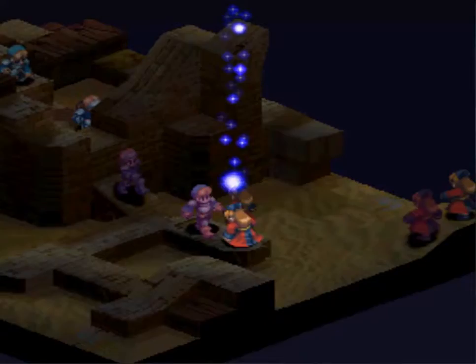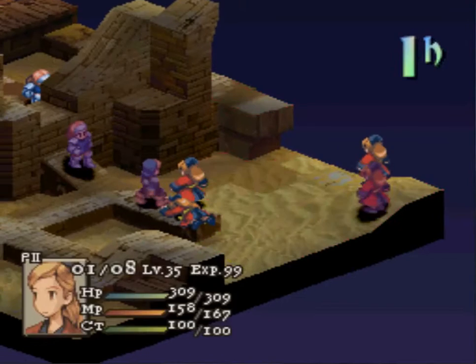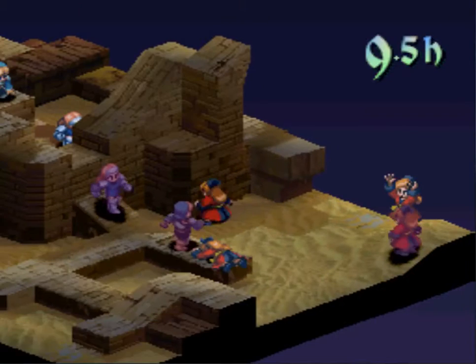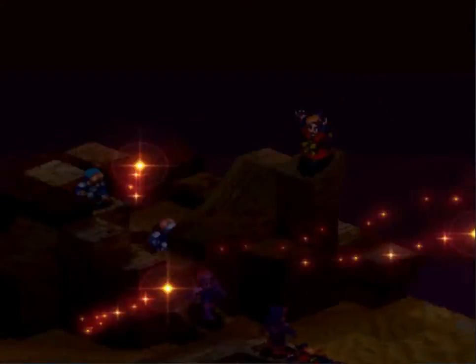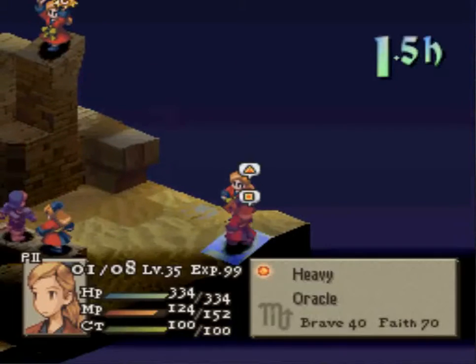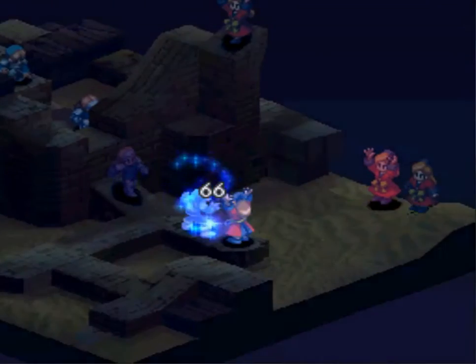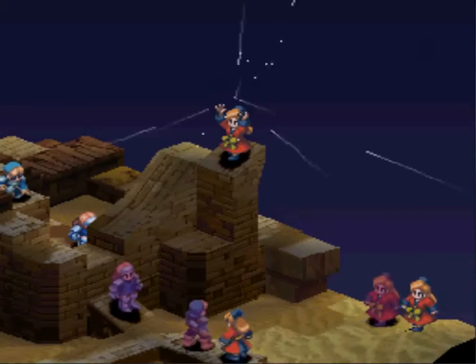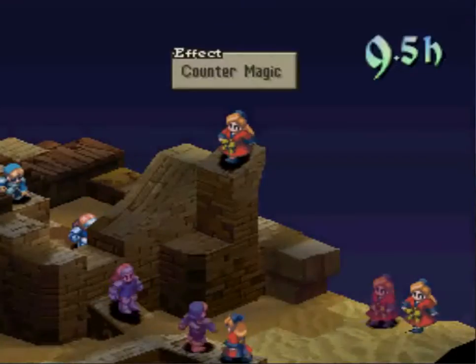That's huge — big damage, Ultimate proc, gets the kill. What's this Oracle going for? That's probably the Time Magic Oracle. Goodness — Slow-2. Counter Magic only catches one, and a second Counter Magic.